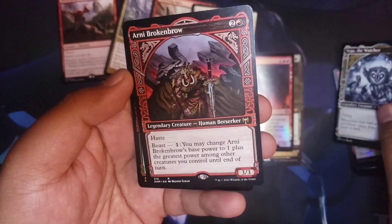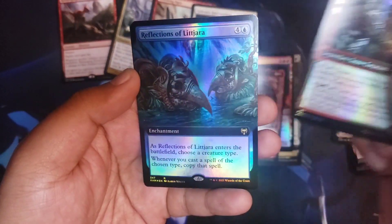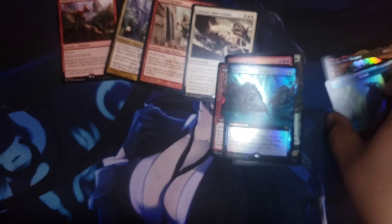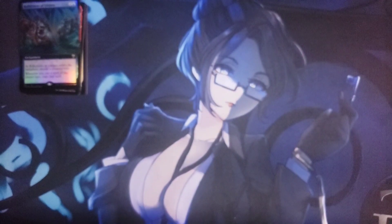Fated of the Watcher, Arni Brokenbrow showcase, and Reflections of Litjara. Oh, this was the card in the buy-a-box promo — hurts a little bit to see, but you know, a free pack is a free pack. It's a gift and that's what matters.